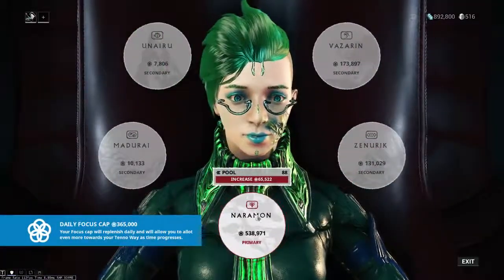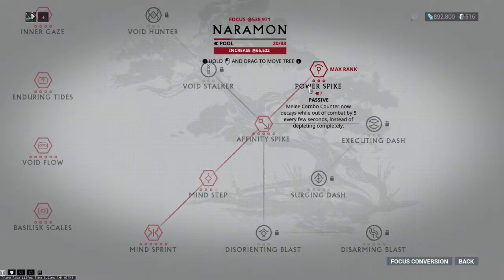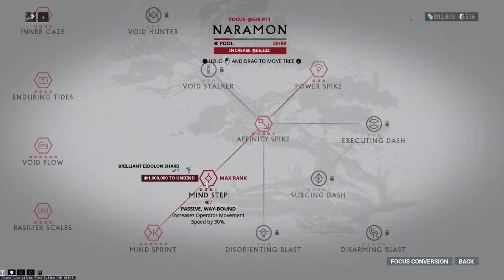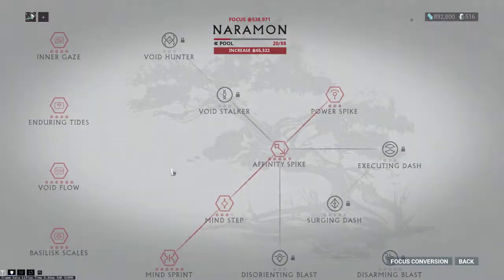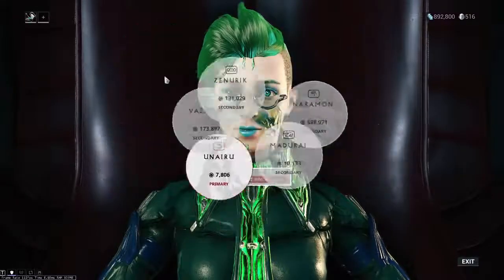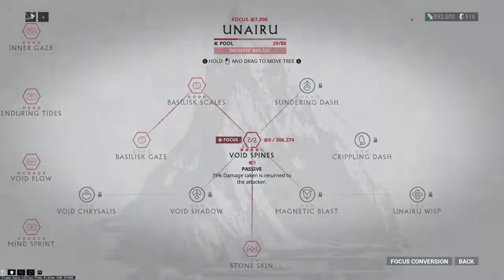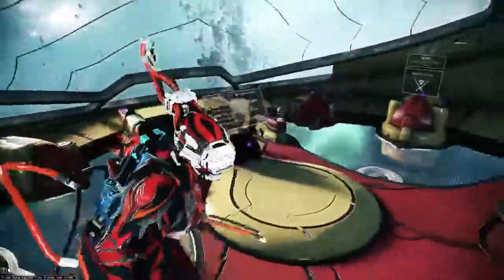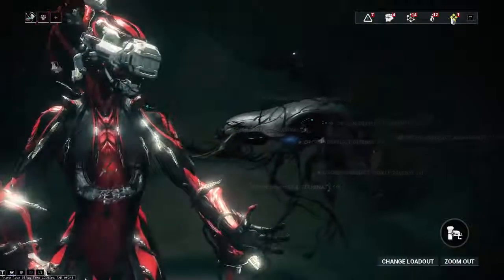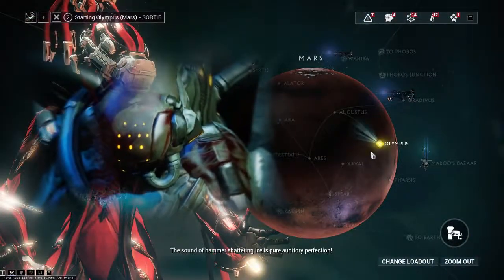Let's go ahead and swap Valkyr over to Naramon — just because I feel like the combo counter decaying is better for my playstyle here. Actually, I don't intend to go with the Dark Dagger as my primary weapon this run, so let's swap it over to Unairu for that spine passive — to return most of the damage I'm taking back to attackers — since I intend to use my primary and secondary more than anything this run. War Cry and keeping that up forever would be fantastic, but the Dark Dagger probably won't get me there.